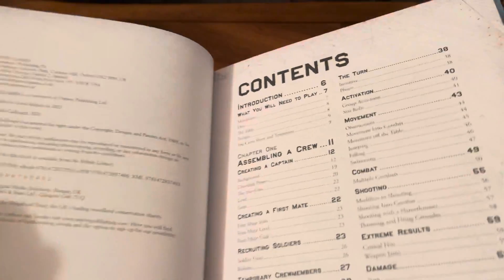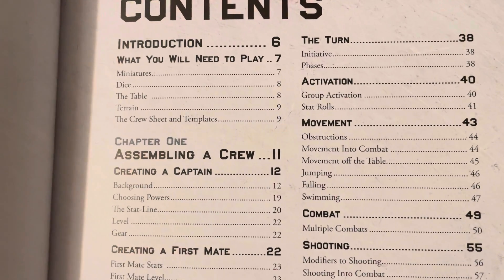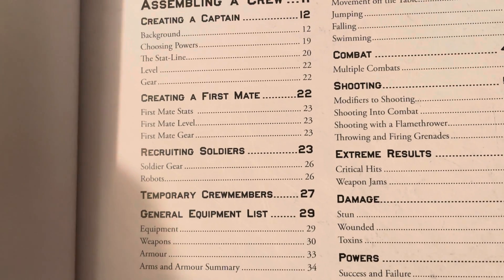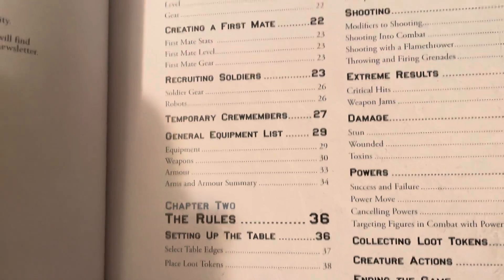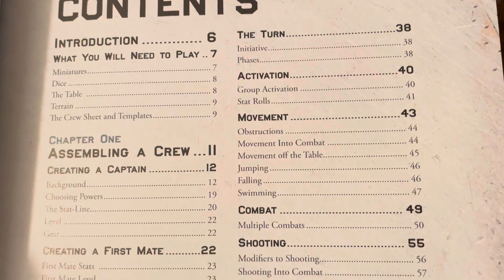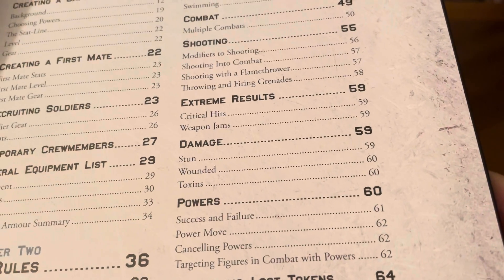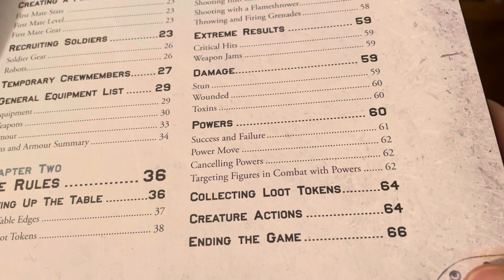Let's go over the content real quick. What you need to play: figures, dice, the table, terrain, crew sheets, and templates. Summoning a crew, creating a captain, creating a first mate, recruiting soldiers, temporary crew members, general equipment list, the rules, setting up the table. Turn initiative phases, activation, movement, combat, shooting, extreme results, critical hits, weapon jam, damage, stun, wounded, toxins, powers, collecting loot tokens, creature actions, and of course ending the game.